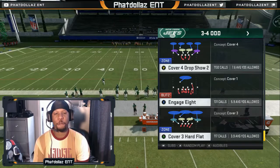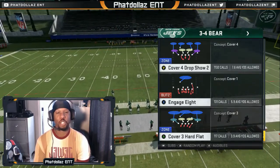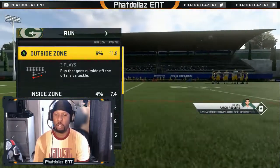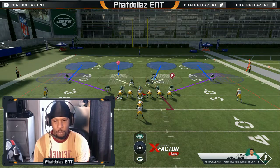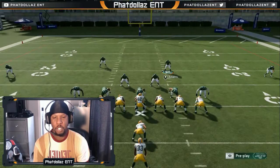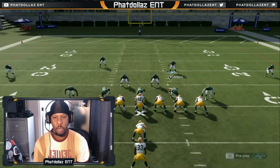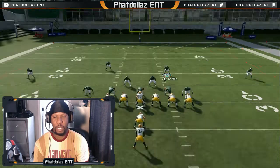The first thing we're gonna do is the Cover Four Drop Show Two, also out of the New York Jets you can use the Three Four Bear. We're gonna do random run — you can use a lot of different defenses. First thing you need to do is see what the power side of the formation is. His tight end is over there, meaning he has an extra blocker. So what I do is base align, blitz all linebackers, crash D-line down.